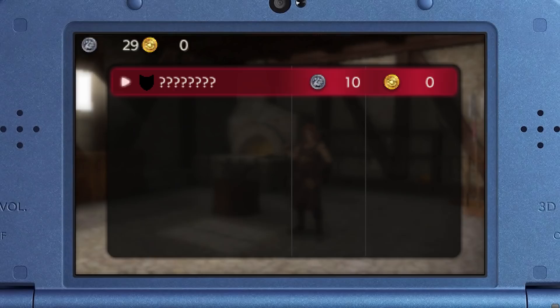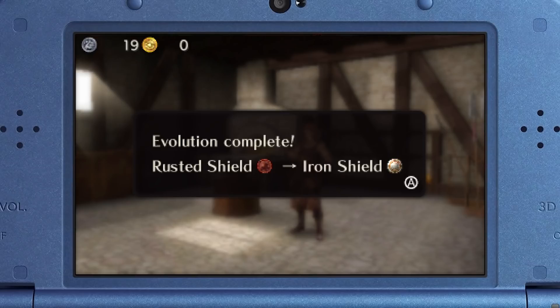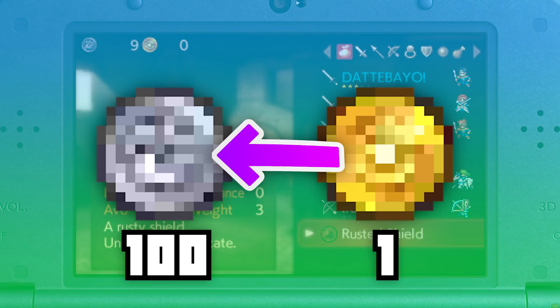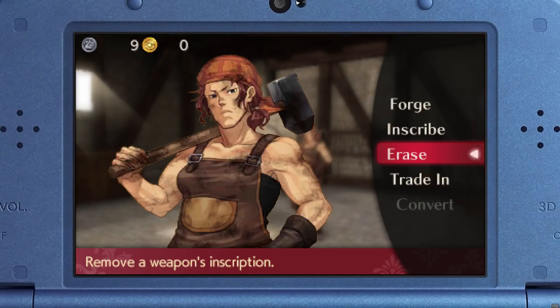Once you have a sufficient amount of silver or gold marks, it will also be possible to exchange between the two via currency conversion, also known as the convert option, at any blacksmith. It will cost you 500 silver marks for 1 gold mark, and 1 gold mark will be exchanged for 100 silver marks. If you also end up exchanging a weapon that you previously forged, half of the value of silver or gold marks invested into the item will be obtained from the exchange.